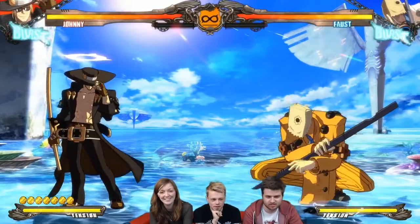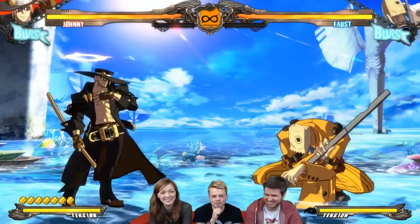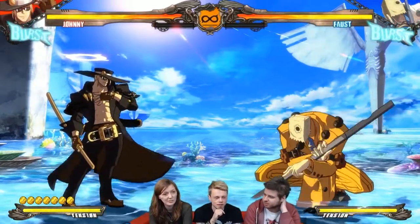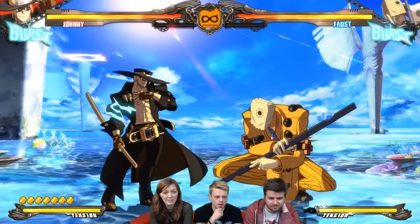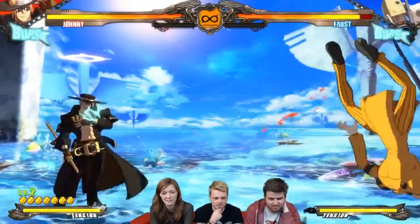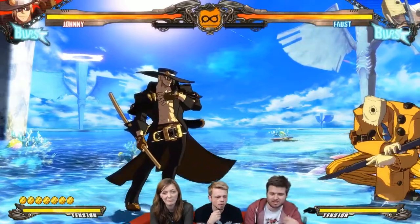There it is! In the corner it said level two, which means you leveled up your Mist Driver slash. His slash becomes much stronger once you successfully throw the coin. Does that last forever? No, until you use the slash. So I can use the slash now and it'll be more powerful? Yes - see, it was much bigger, better range, and it knocks them back. You can level up the coin up to level three.